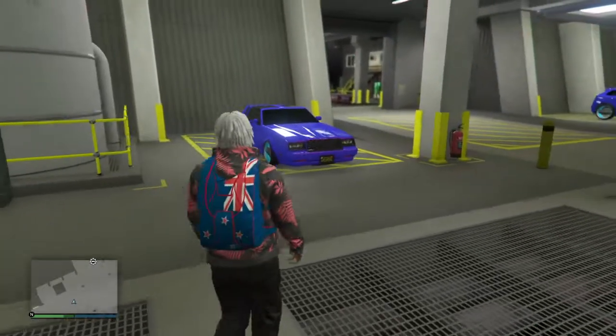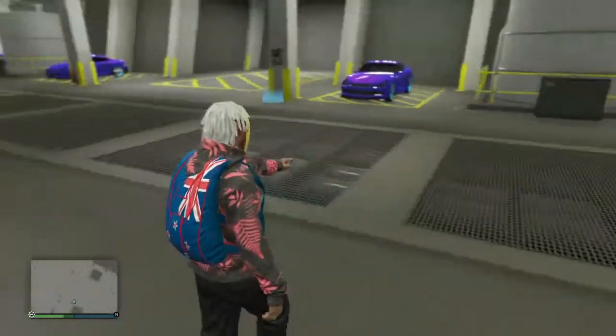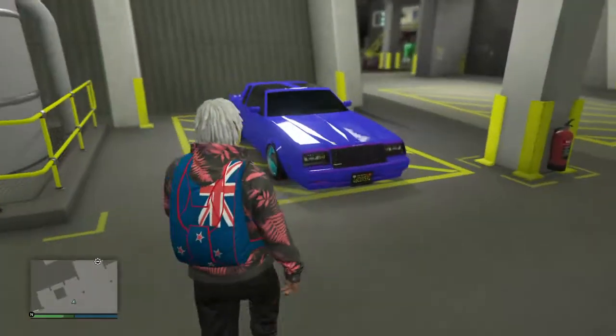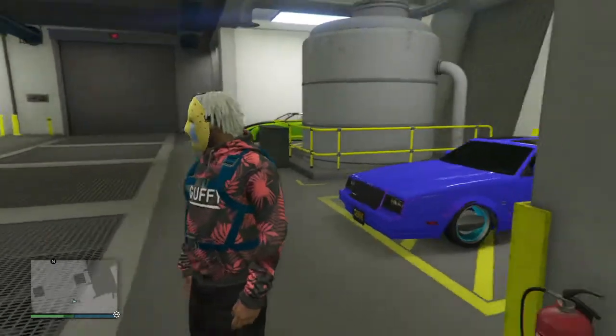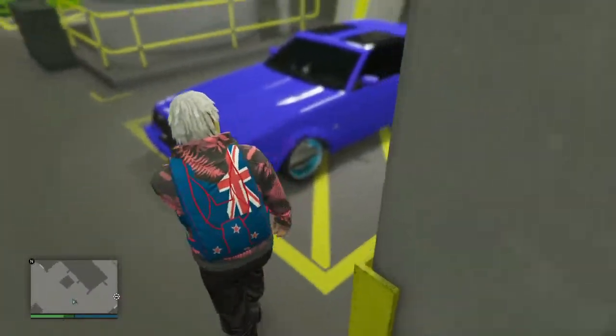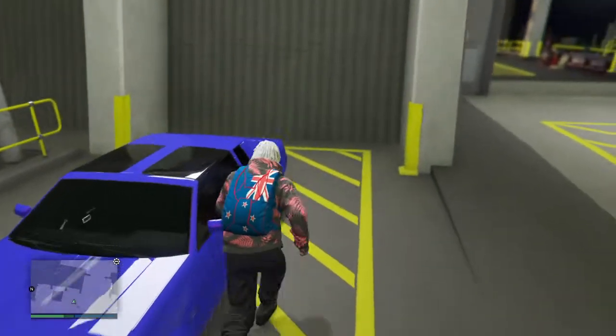Hi guys, today we have a video on how to get Benny's wheels on any car. The first step is you have to have any car that has Benny's wheels on it, like this. That's a Benny's car that has Benny's wheels on it — you want to get inside it.